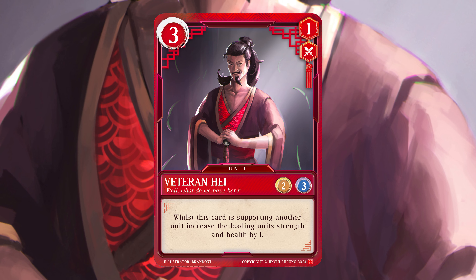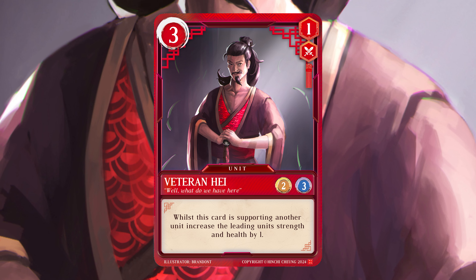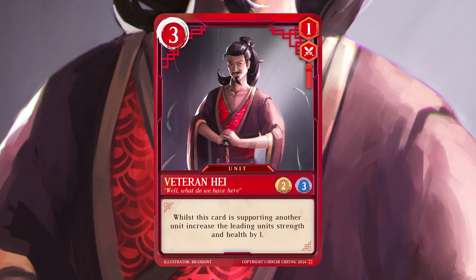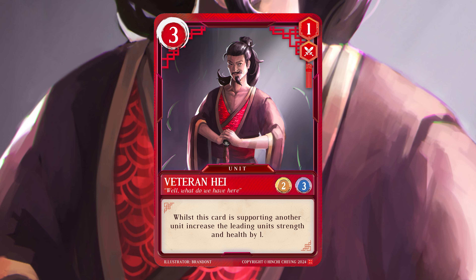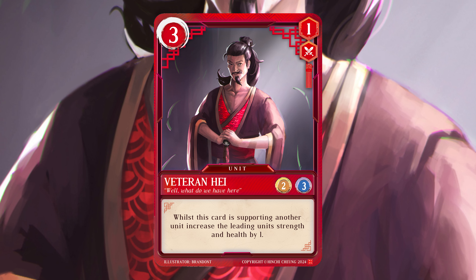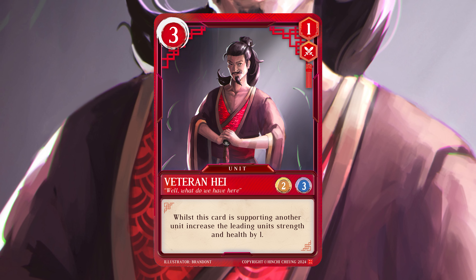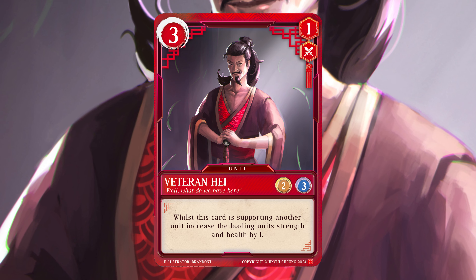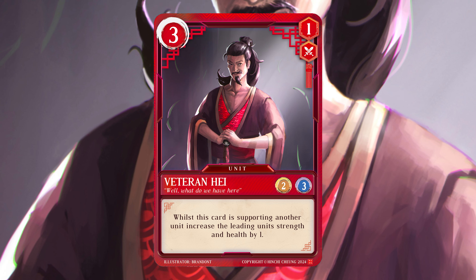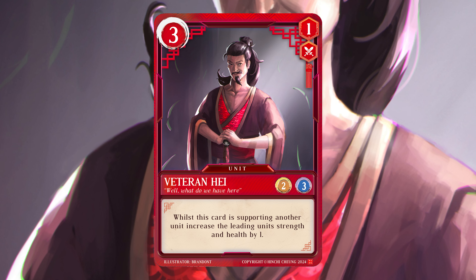I wanted to make sure that in this reprinted version of the card, Veteran Hay would be slightly stronger because the old version of the card had 1 strength, 3 health. Although the 3 health was good, having more strength is more beneficial because not only can Veteran Hay support a unit with his effect, but he can actually support a unit with his own personal strength as well.